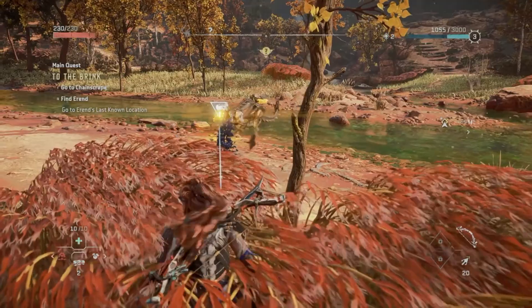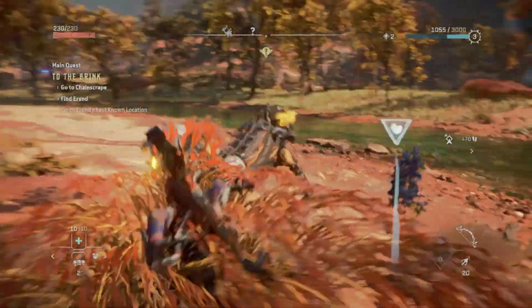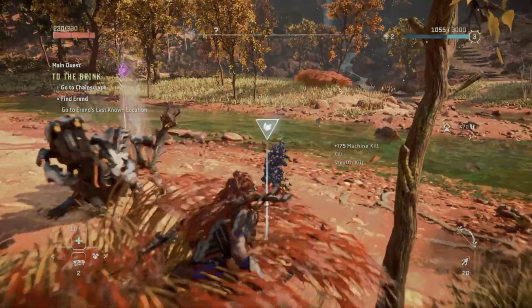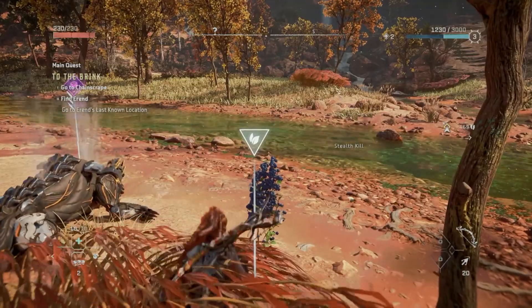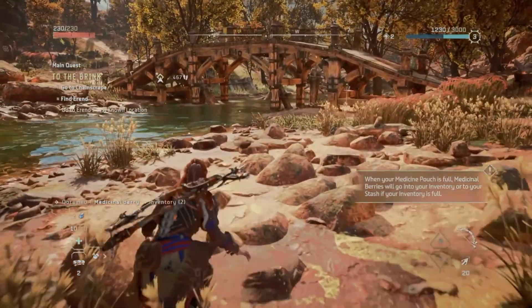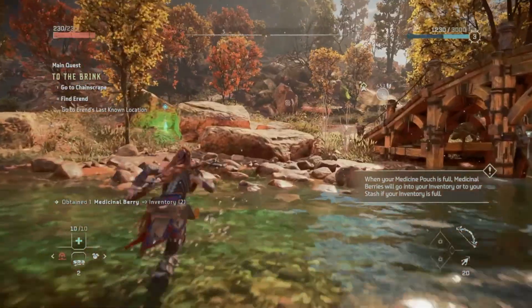If you do happen to attack a mob that is too close to another and trigger a wave of them coming to attack you, the way to perform a Silent Strike is still by pressing R1, but this time it will only pop up for a brief second. It's definitely still worth trying to master this as one-shotting them will definitely help you in a time of panic, but it will be a fair bit harder, so try to be as stealthy as possible in the first place.